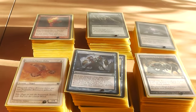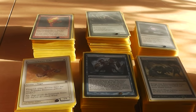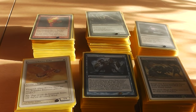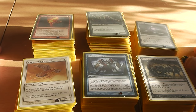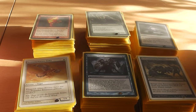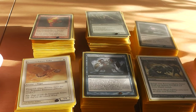What can I tell you about this cube? You may ask: what is a cube? A cube is actually like a deck that is in constructed format, but on the other hand it is not a constructed format because you draft with it. A cube consists of 360 cards — 360 is the absolute minimum — and it is meant to be played between two and eight players.